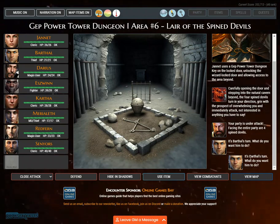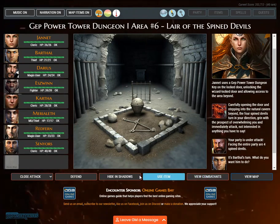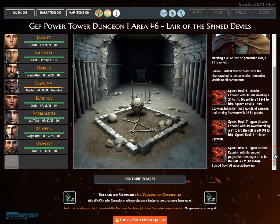It's Barthal's turn. Needing a 45 or less on percentile dice, an 86 is rolled. Failure. Arthal tries to blend into the shadows but is unsuccessful, remaining visible to all combatants.